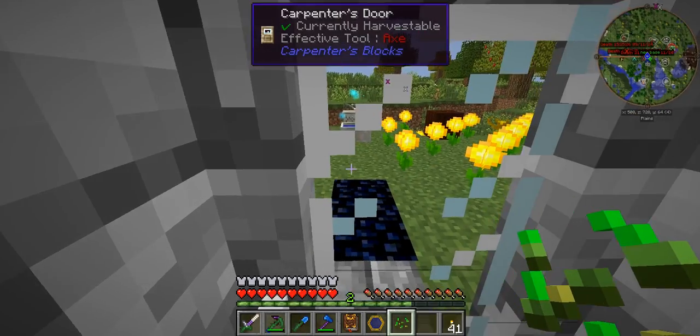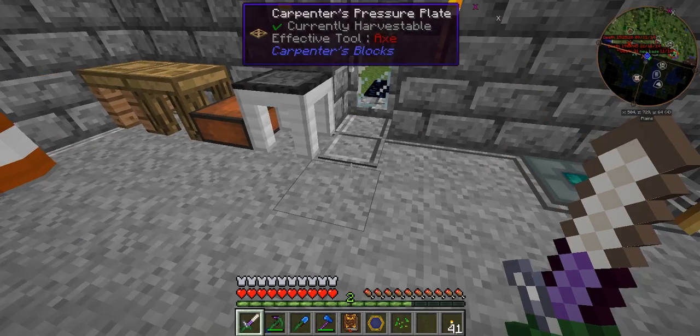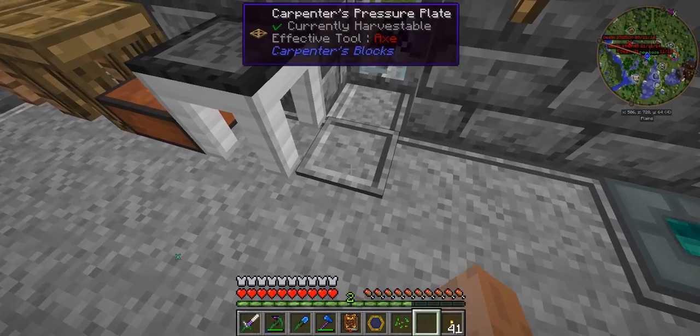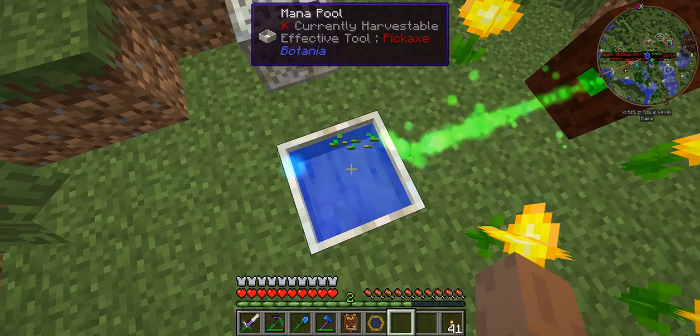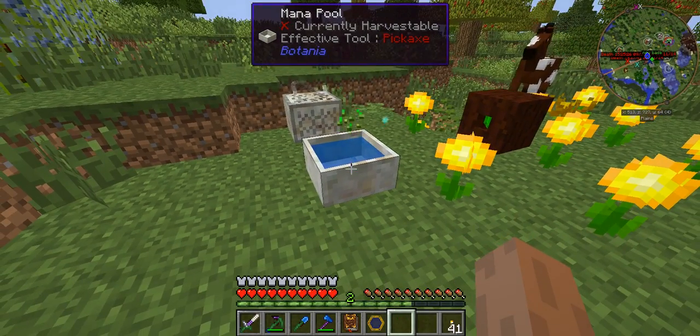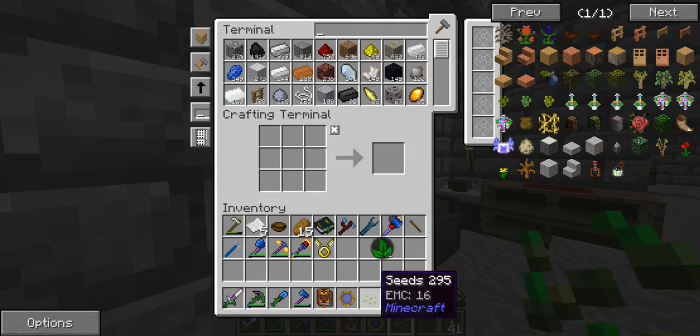We need some seeds. I'm going to put these carpenter's pressure plates down — I think I'll go into more depth with them next episode. I'm going to put them in here. Is that not going to work, or do I have to use grass? I thought you could use seeds, maybe not.